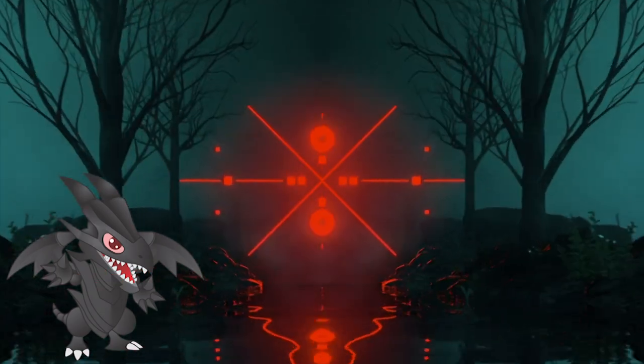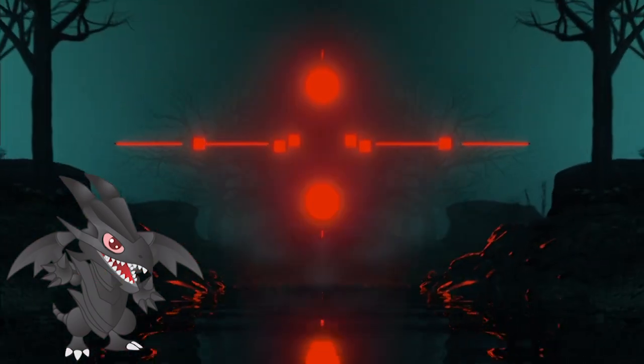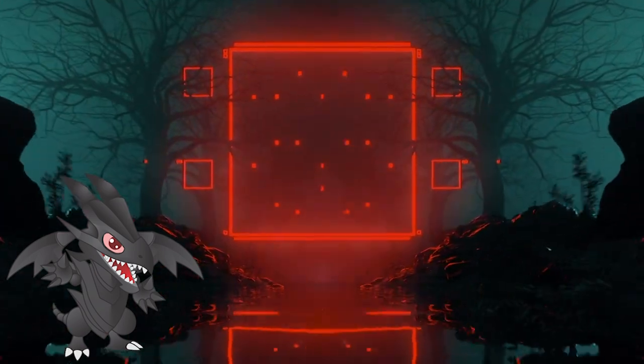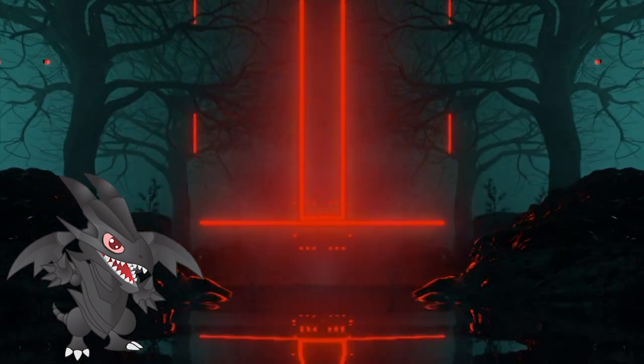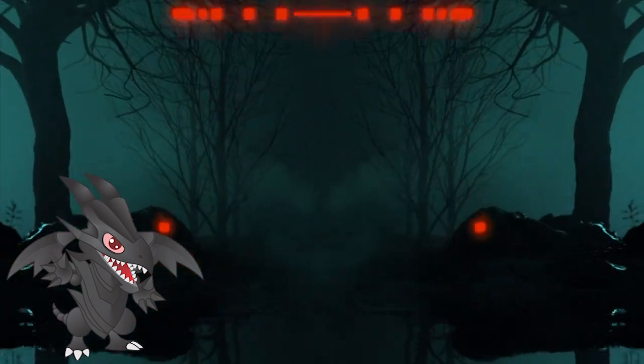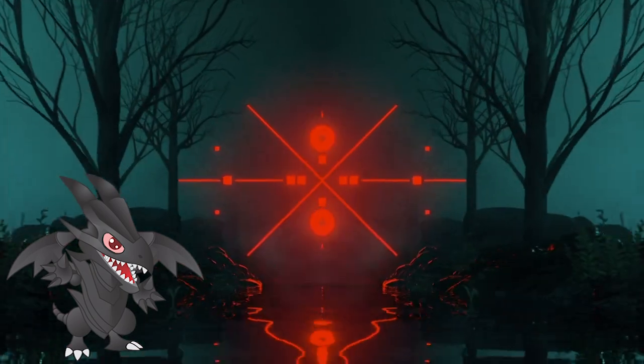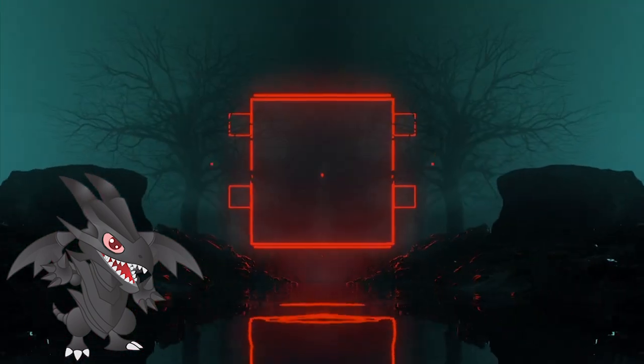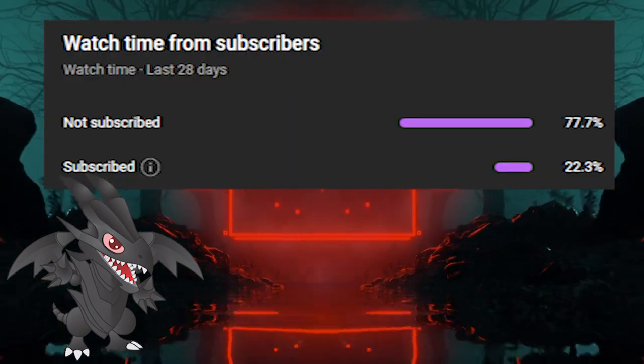Hello everyone, Jekyll here and welcome to another episode of Yu-Gi-Oh! Engineering, a series where I need to employ the help of literal demons and undead in order to make it happen. Today we're going to kick this episode into overdrive, unleashing all the undead monstrosities on the world. Before we start, remember to like, comment, and subscribe if you like this kind of content — we're close-ish to reaching 1000 subscribers and about 80% of you aren't even subscribed.